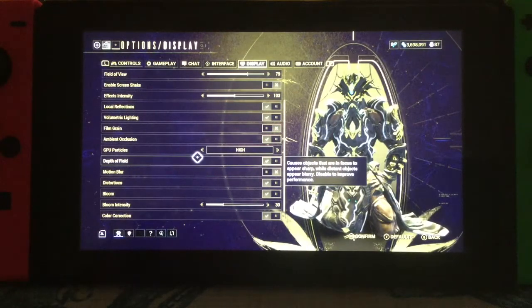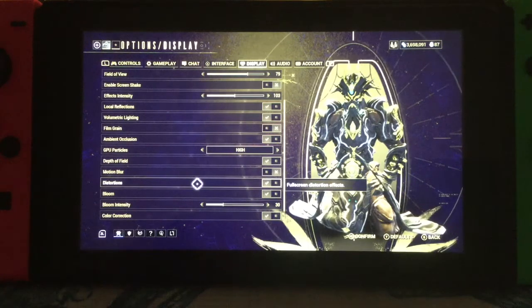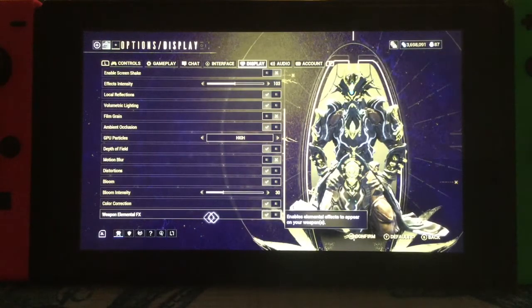Depth of field is going to be on. Motion blur I have off. Distortion on, bloom on. Bloom intensity is at 30. Color correction and weapon elemental effects are on.